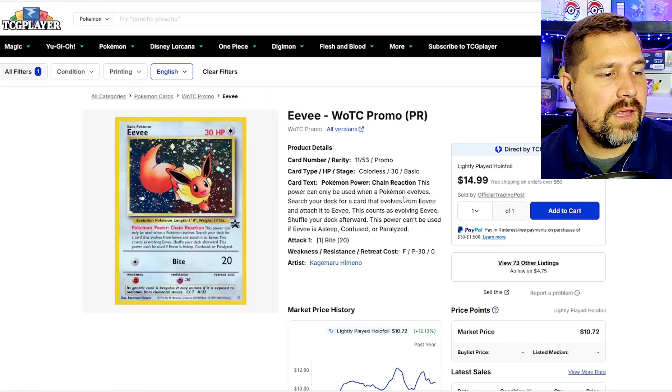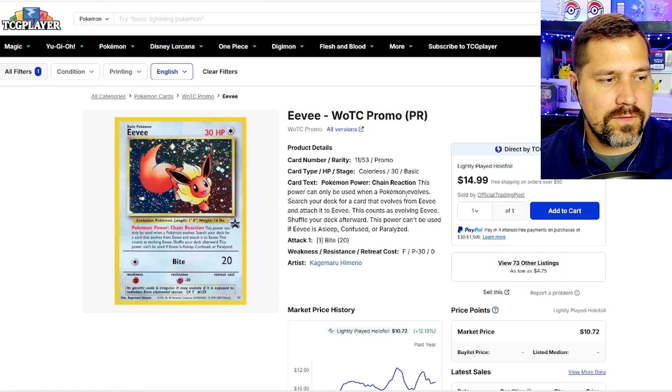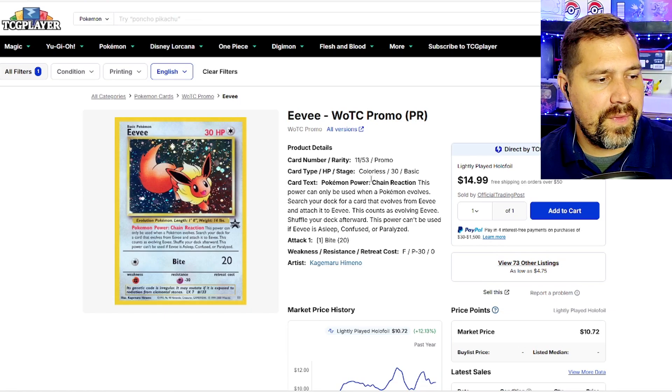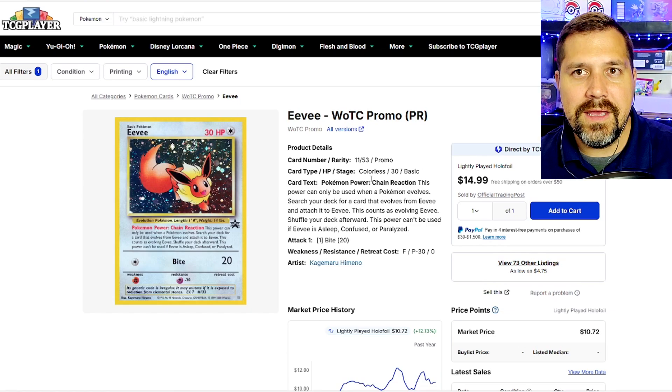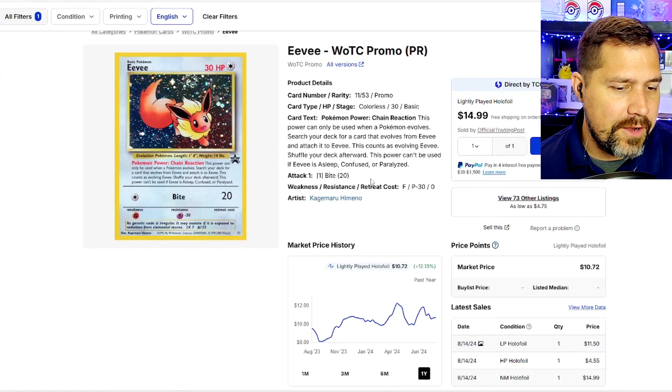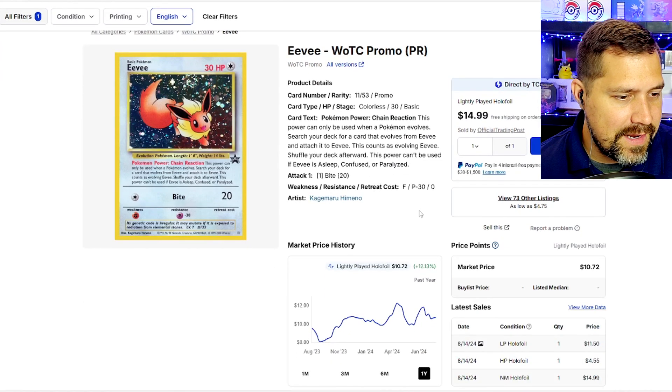Eevee WotC promo — beautiful. This almost looks like Eevee as a Flareon, really — so flowing, full, with an almost fiery tail. I always associated this Eevee specifically with Flareon, like it only had one way to go for evolving. We're looking at about $15 in light play, around $11 in the middle.